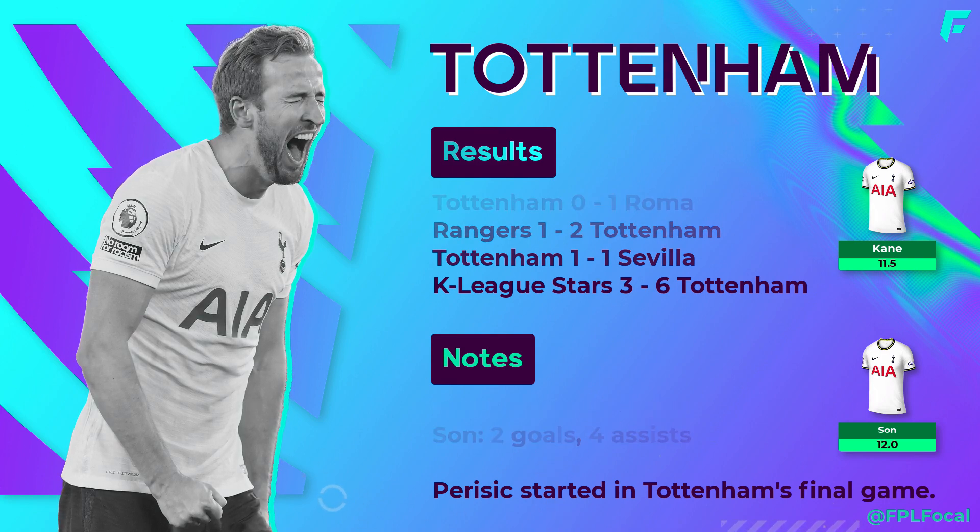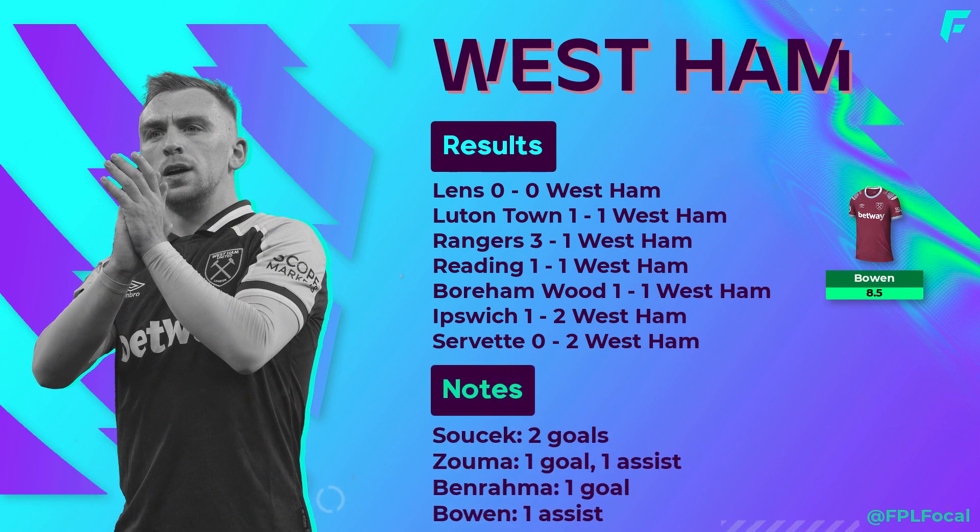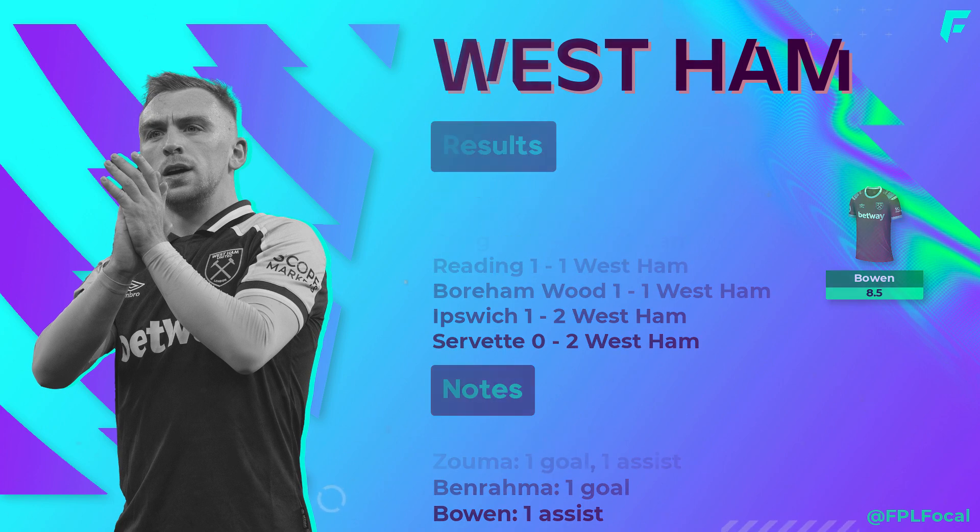West Ham have also had a busy preseason with 7 games played, however no standouts. Many will remember Antonio's explosive start to the 2021 season with 4 goals and 4 assists in the opening 3 games, but there's nothing for him this time round. Add to that West Ham have signed Scamacca, so Antonio is certainly an avoid. There were 7 different goal scorers across West Ham's 7 games — Soucek scoring twice, Benrahma once and Bowen with an assist. The Hammers kick the season off against Man City. Bowen is the most owned at 8.2% but 8.5 million is an awkward price point and the City fixture is an awkward one too; immediately afterwards they've got 3 great looking games against Nottingham Forest, Brighton and Villa. New centre back signing Aguerd is set for a spell on the sidelines after undergoing ankle surgery.